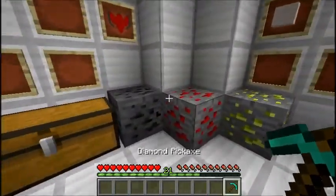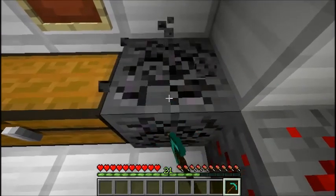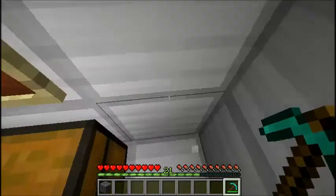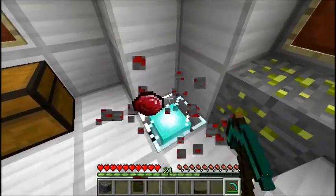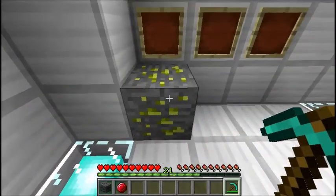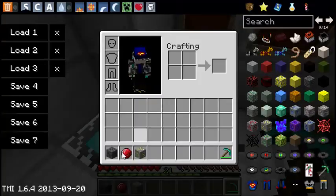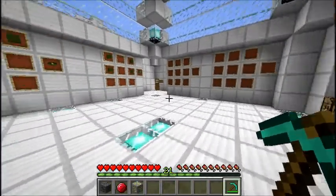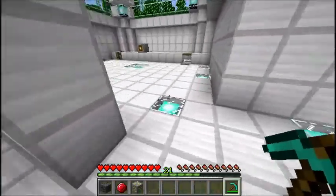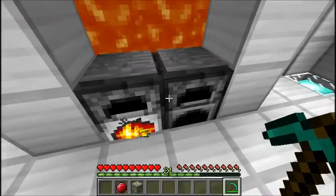These are the three ores that you will be needing. We'll be using the Black Iron again — so break that up. There's the Black Iron ore; we'll be using that again as we did with Batman. Then we've got the rubies, and then we've got this other green stuff called Limonite ore. The Black Iron ingots and the Limonite will be smelted.